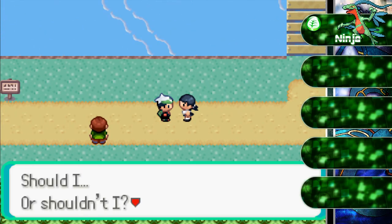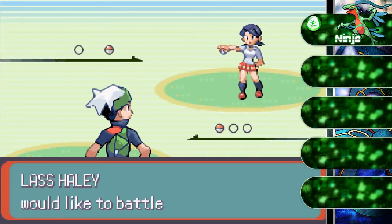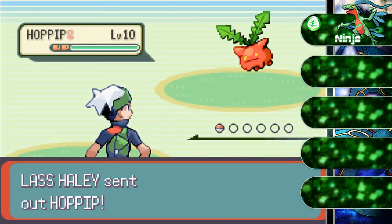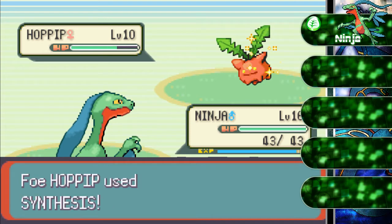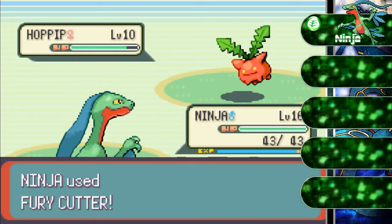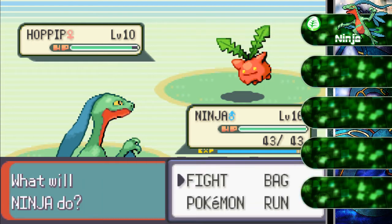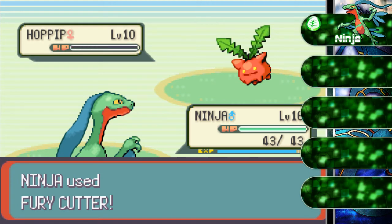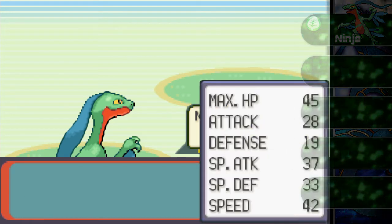I got caught by another trainer. She has a Hoothoot at level 10 — it's a bug and flying-type Pokemon with three stages of evolution, you evolve it by leveling up. I'm gonna go and use Fury Cutter. Why are you healing now? You can see I'm literally doing more damage than you can heal. That's why it's KO'd. We got the lowest on the team — we're doing pretty good right now.